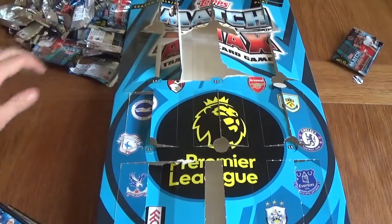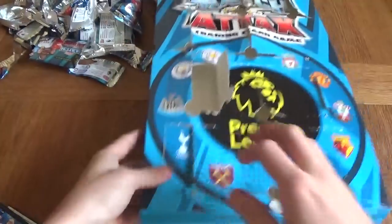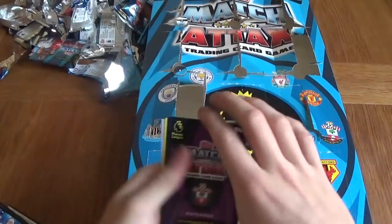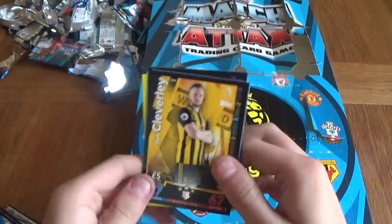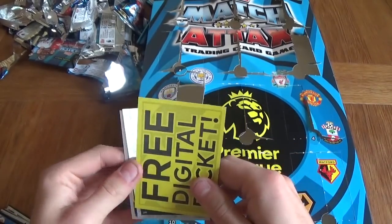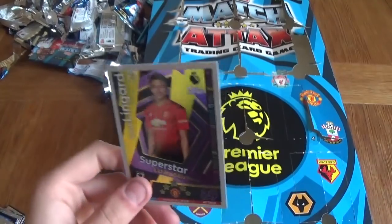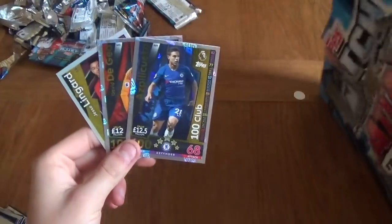Last packet of the calendar, guys. If you haven't left a like already, please do so. If you're not subscribed, subscribe. Day 24. Let's see what we get. Starting from the back: Cedric, Cleverly — it's like the Watford players are posed for the photos. Riccardo Pereira. Liverpool badge. And you can probably see Jesse Lingard — Superstar limited edition card! This one is exclusive to the collection, guys. So three massive pulls. This one is exclusive to the calendar — the only way to get this one is if you get a calendar.